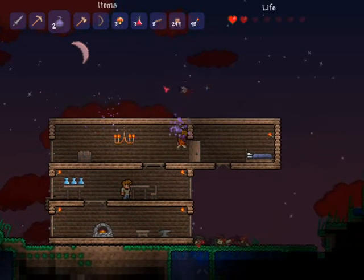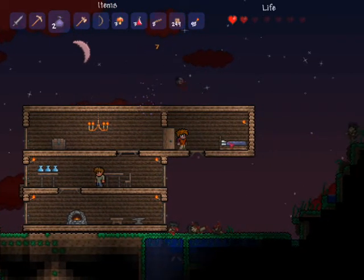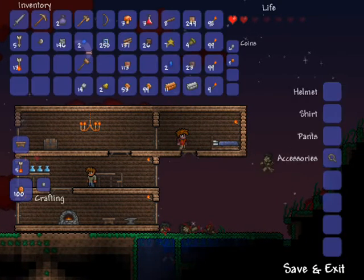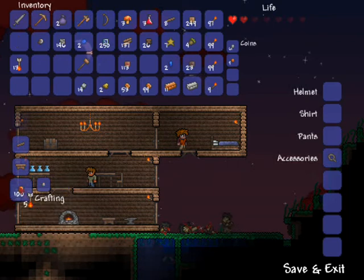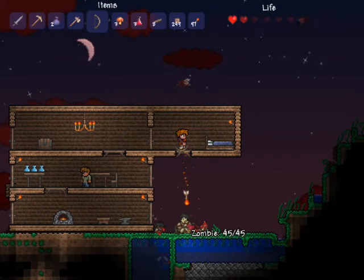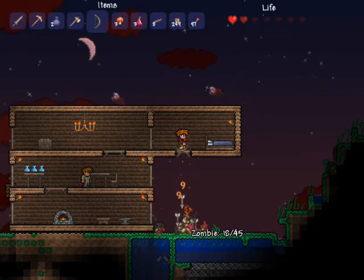I'm trying to take out the eyes to get the lenses. I've got seven lenses so far at the end of this video — it's a two-parter. Once you get ten lenses you can make a suspicious looking eye, and that summons a monster, I think it summons a big eye thing. So I'm going to get geared out for that and then record it.